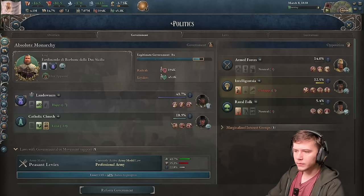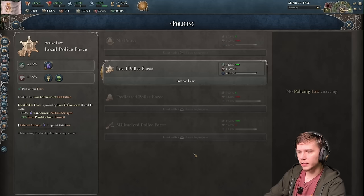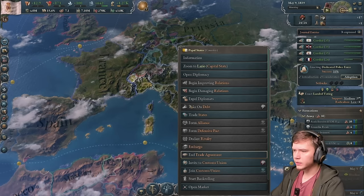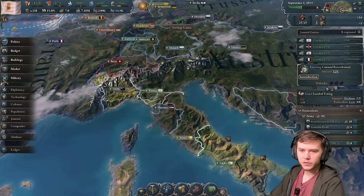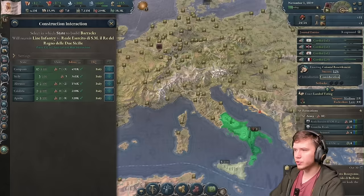I think the only thing preventing us from getting the Papal State in our union is the fact that we're not a major power yet. Also, dedicated police force - I'll take it. Since we only need a little bit more prestige, I think I'm going to build up my military just a bit so I can cross the threshold. We need at least 95 to be a major power, so just a few more barracks.